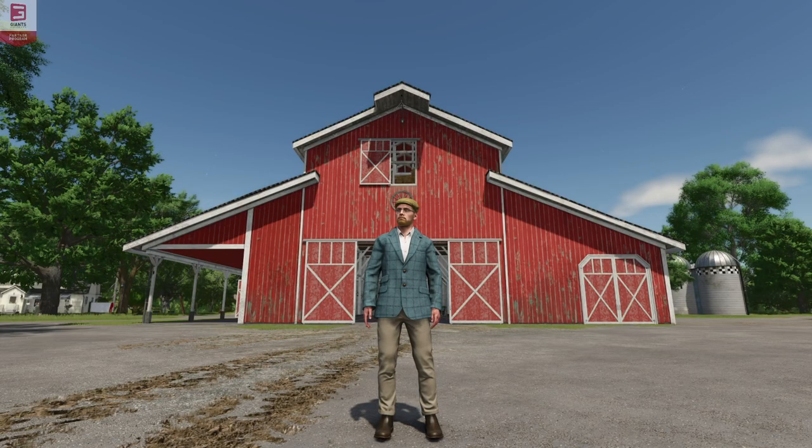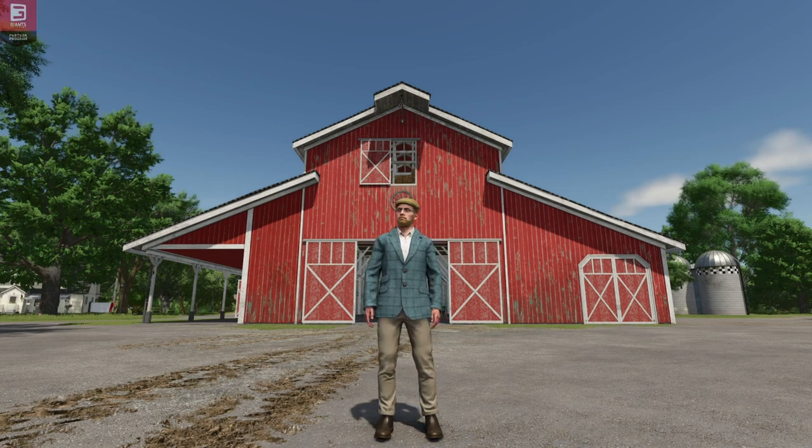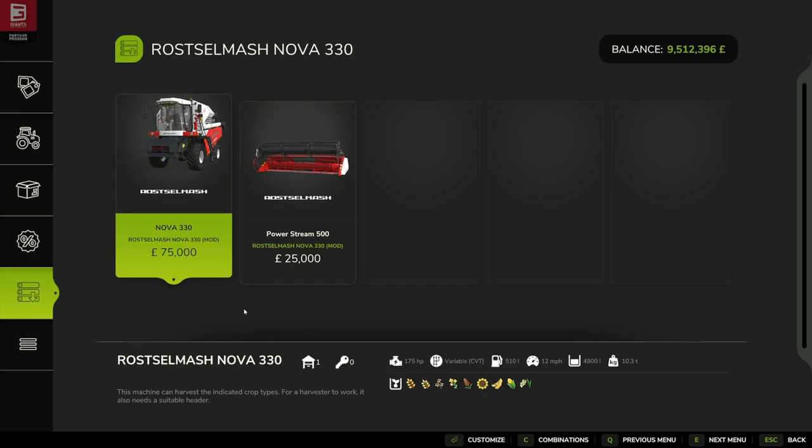Hello and welcome to this first look mod video. Today we're going to be looking at the Rostal Mash Nova 330 by Averaging Joya. This is a harvester pack that includes both the Rostal Mash Nova 330 harvester and the Power Stream 500 header. Let's jump in and have a look.